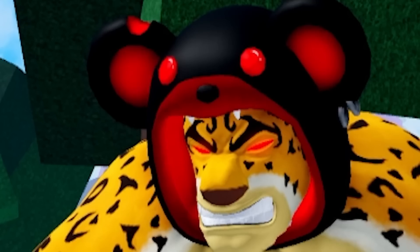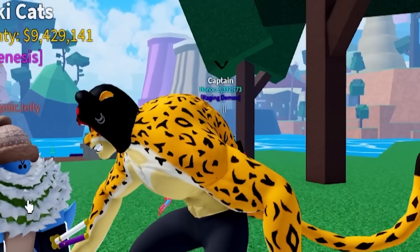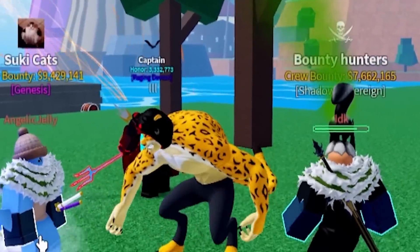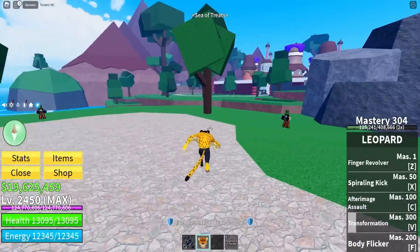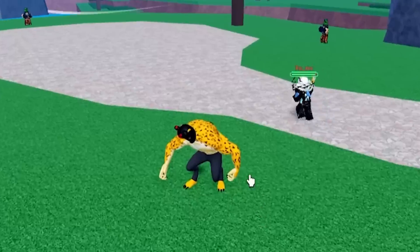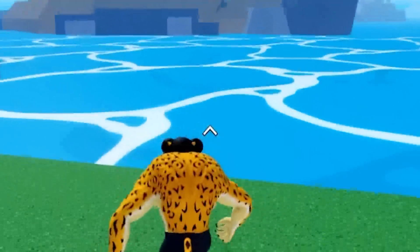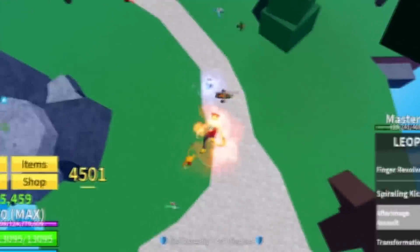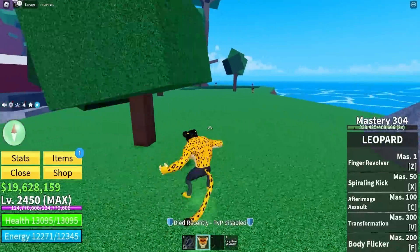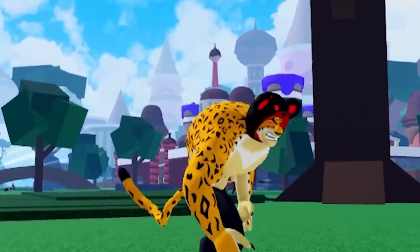The cool thing about super furry mode now is that every single move we have is 10 times better. We now have a click attack where we can just slap them with our furry paws, and we can roar and fling them away. Then flicker does more damage, after image assault does more damage, finger revolver does more damage — and you can also move at very high speeds in combat, which makes this a very good fruit for PvP.